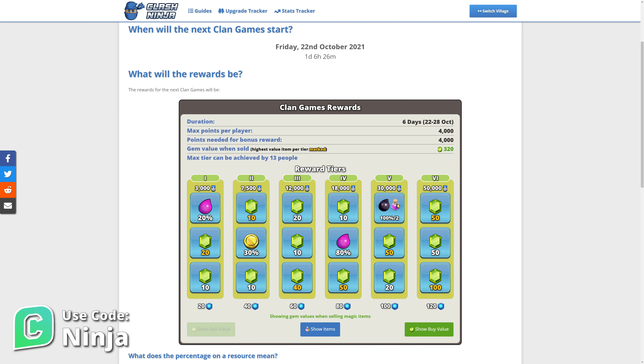We can see at the top here the value for selling the rewards for each tier is 320 gems. If I press the show sell value button, this will display the sell value in gems of the rewards that can be sold. This can be useful if you're looking at which rewards to sell for gems. Press show items to return back to the item view.